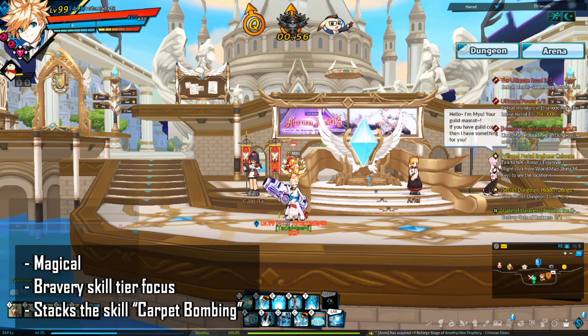Let's start off with some basic class information. Centurion is a magical class. He is a bravery skill tier focused class. He stacks a skill called Carpet Bombing.